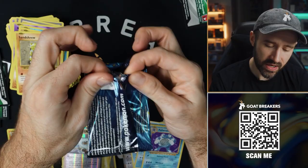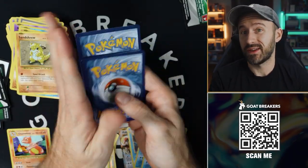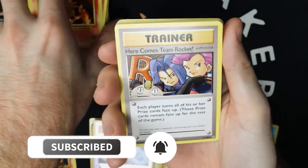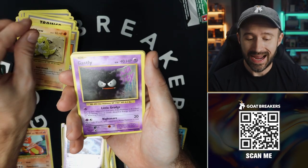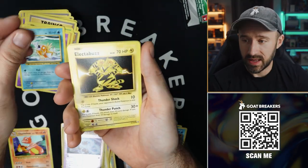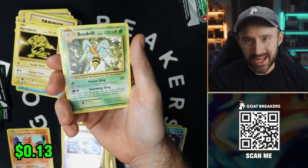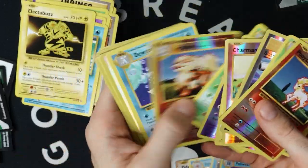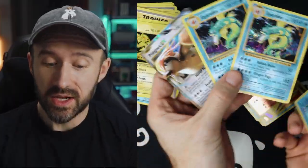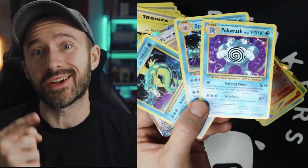Last one — here we go guys, I hope you've all been enjoying this pack opening, and hopefully even if I haven't made my money back. Last pack magic — here comes Team Rocket. Revive, Weedle, Sandshrew, Ghastly, Magikarp, Electabuzz, Reverse Ponyta, and another Beedrill Non-Holo. Quick review of the hits: look at all these reverses and duplicates — but the craziest thing: two Gyarados Hollows, a Pidgeot EX, and a Poliwrath Hollow. Make sure you watch one of these other videos. See you in the next one!